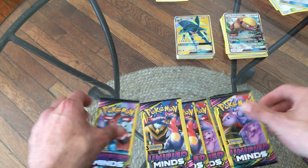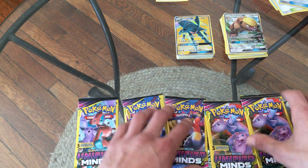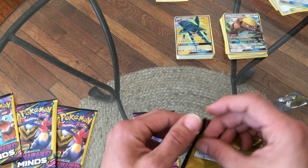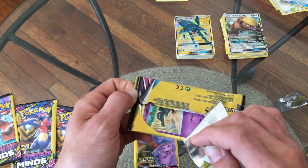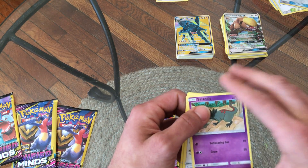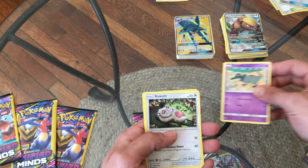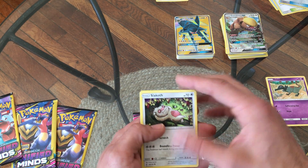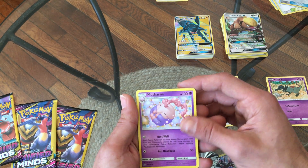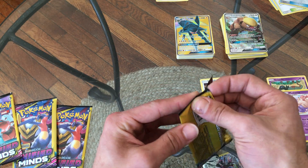Now we got five of the Sun and Moon Unified Minds. This is the first time I've ever opened these ones also. We'll start with the Mewtwo pack because I really like Mewtwo — when I was a kid the first Pokemon movie came out, Mewtwo turned Ash to stone, and I definitely cried like a little baby. I feel like all the kids did though. We got a Sandslash — thought he was fire but he's psychic, they switch it up on you. A Slaking — not bad. And a Snorlax with a mushroom.